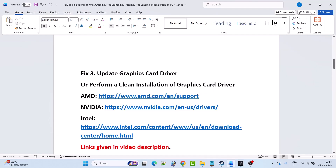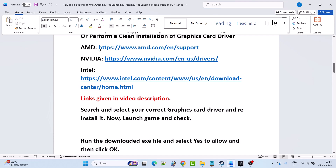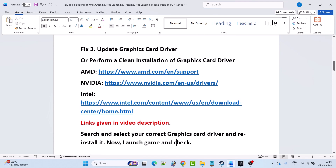If that doesn't work, you have to perform a clean installation of the graphics card driver. If you have an AMD graphics card, go to the AMD website. If you have an Nvidia graphics card, go to the Nvidia website. If you have an Intel graphics card, go to the Intel website — links are provided in the video description. Search and select your correct graphics card driver and update it to the latest version.